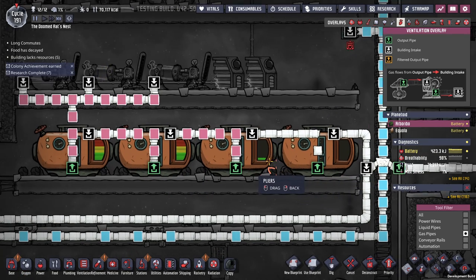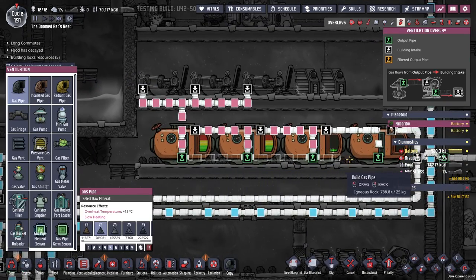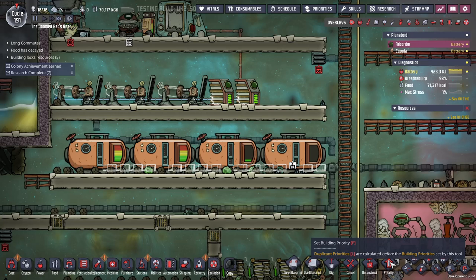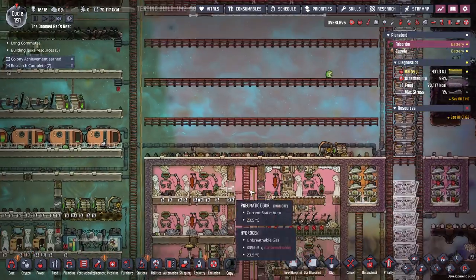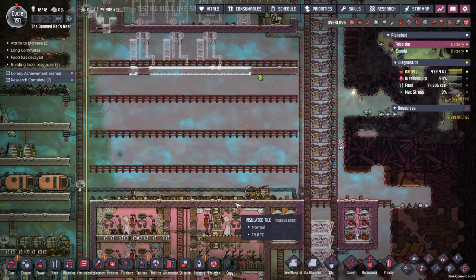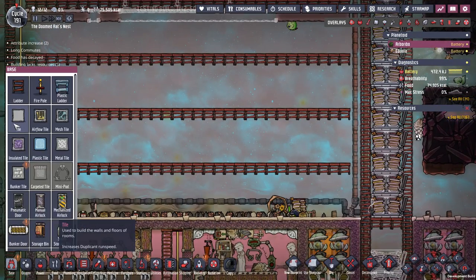Alright, do it proper. Something like that. And with that now filling up, we can now get a couple of generators built. That part's going to be important.